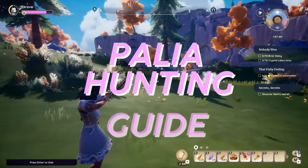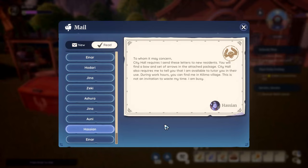This guide will help you get started on hunting in Palea, as well as some extra tips and tricks. You will receive mail from Hassian on your first day in Palea which has the makeshift bow attached.